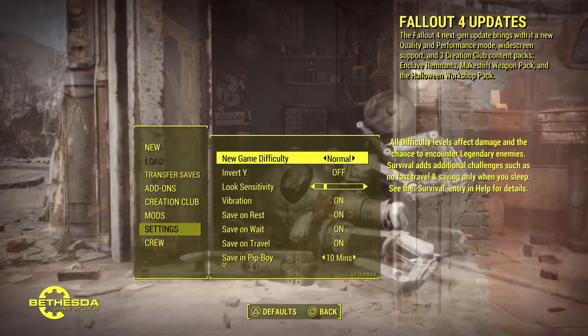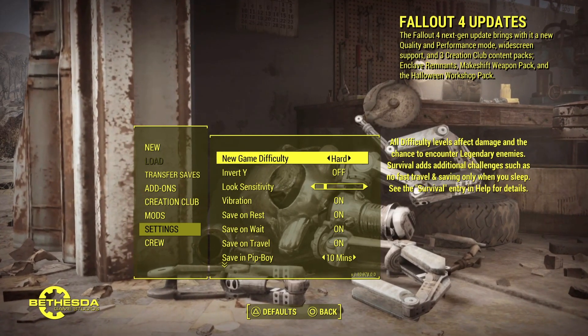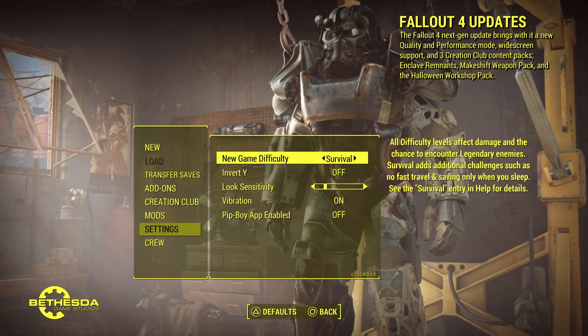And then you can set new game difficulty to very easy, easy, normal, hard, very hard, or survival, by using your left stick.